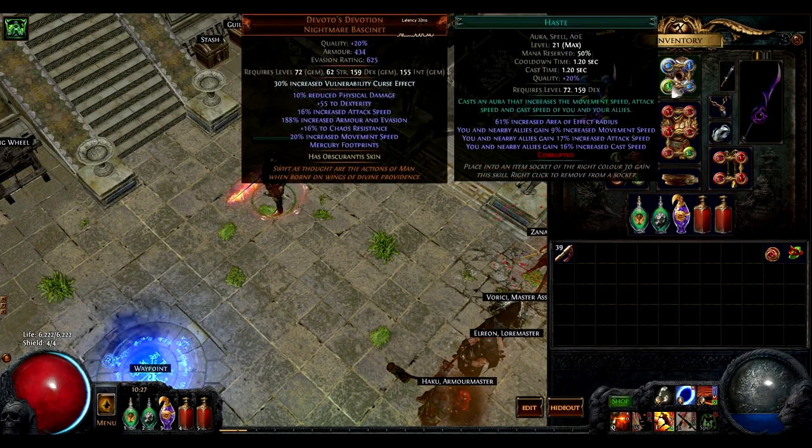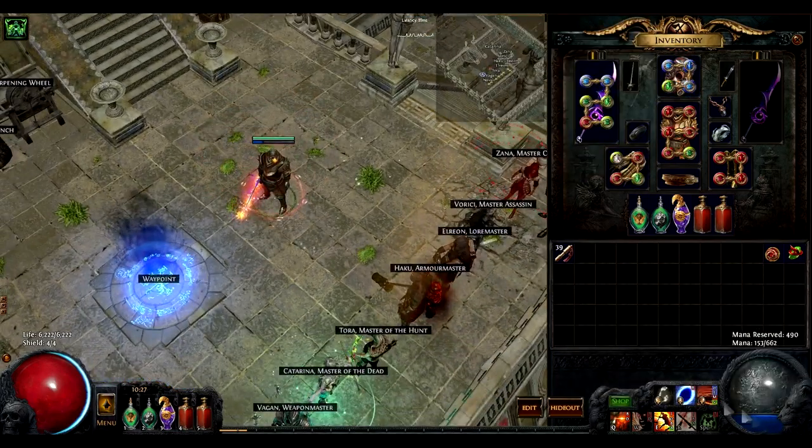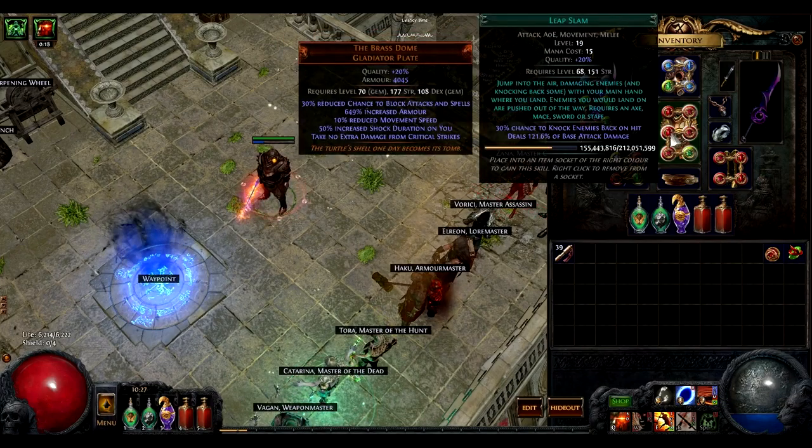Your only mandatory aura is Blasphemy linked with Vulnerability. I've decided to run Cyclone off of mana, and a minimal amount of 0.6 physical attack damage mana leech is required to sustain your cycloning.